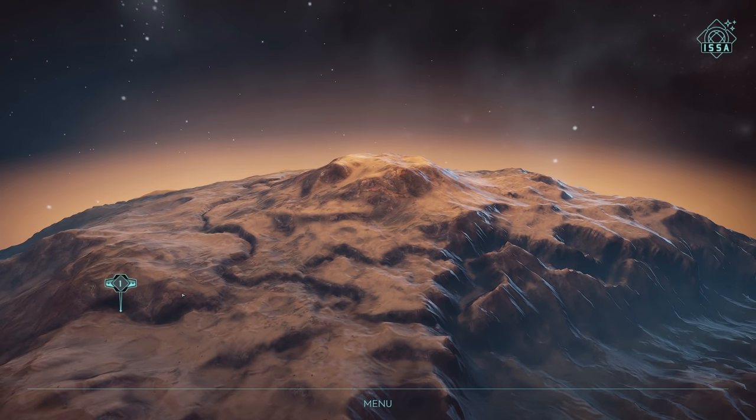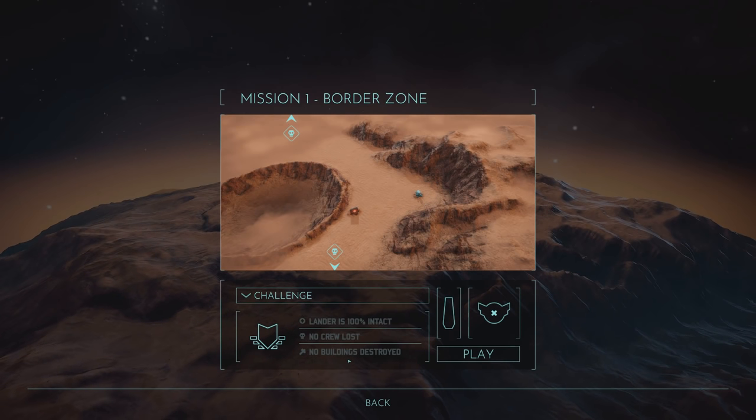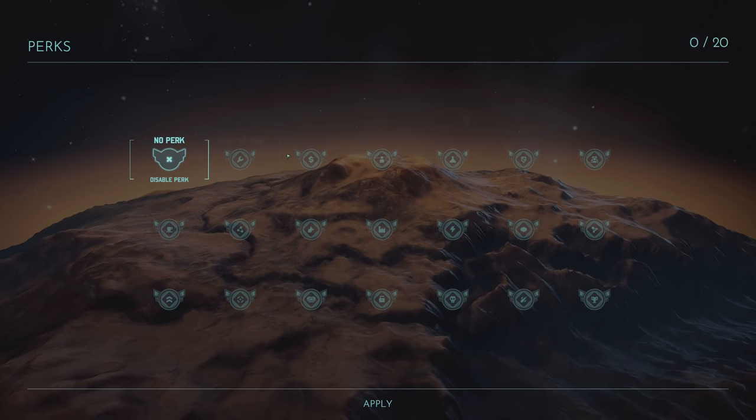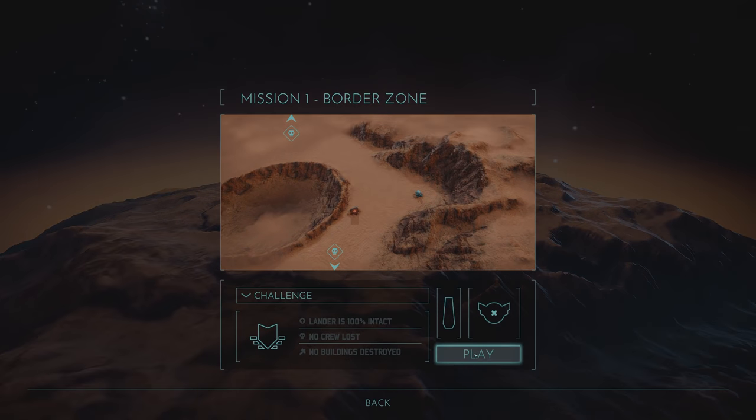So this is Mars, I suppose. And this is the first mission challenge: Lander is 100% intact, no crew lost, no buildings destroyed. I'm assuming this is where the aliens - they look like zombified humans - are coming from. There's a disable perk option. Oh, I guess you can select perks as you get them? Cannot click on it. Let's play.